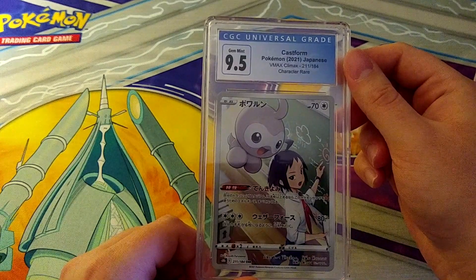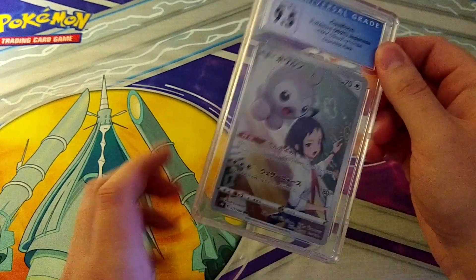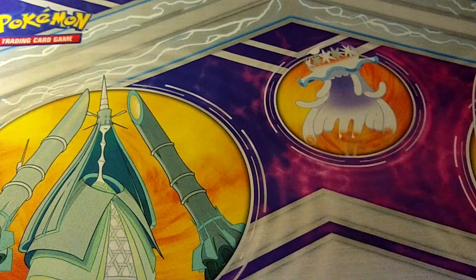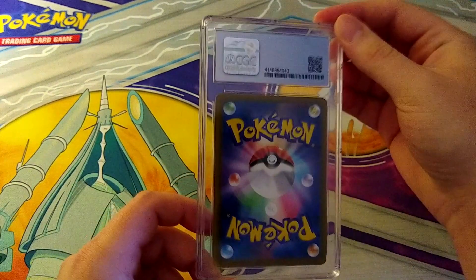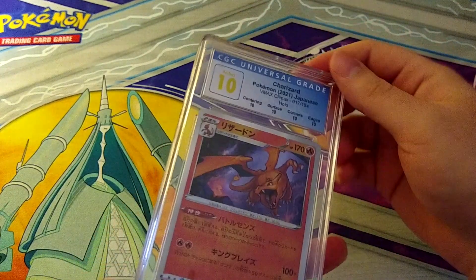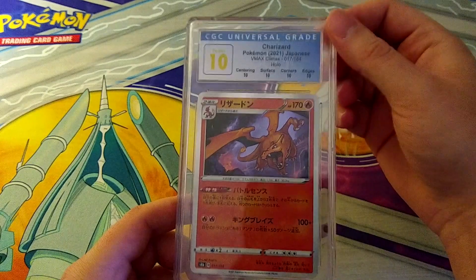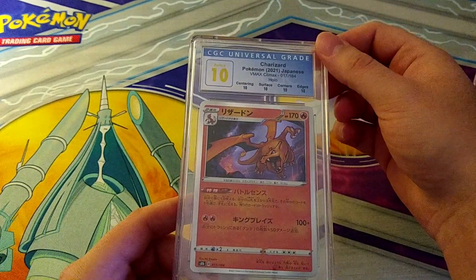There's the Castform from VMAX Climax, which I think made it into a recent English set like Lost Origin or Astral Radiance. Then — perfect 10 on the Charizard VMAX Climax holo! That is what I like to see. I've graded some of these before — they go for between $60 to $80 depending on who's bidding. It's not a particularly rare card but it's a Charizard, so people love it.